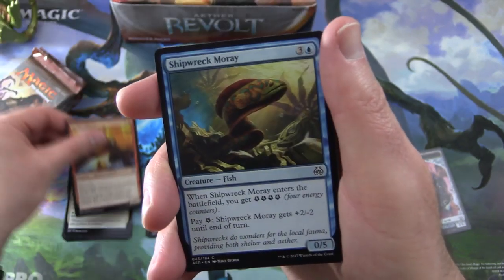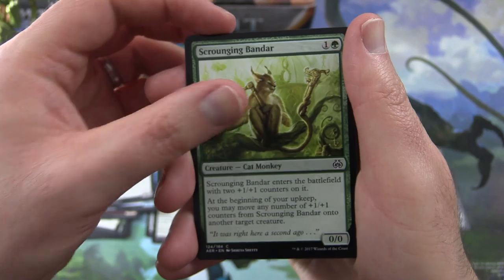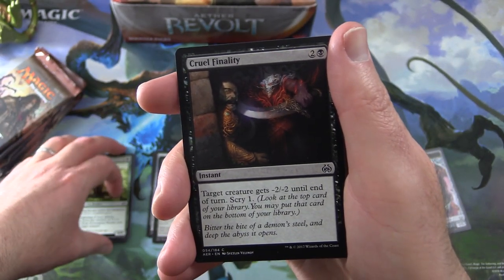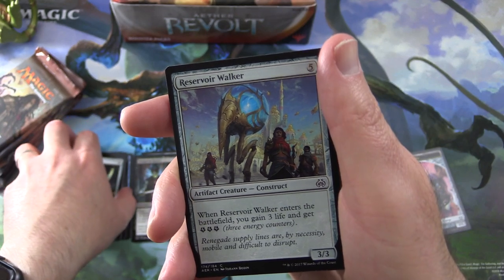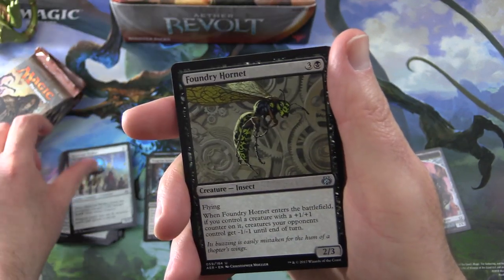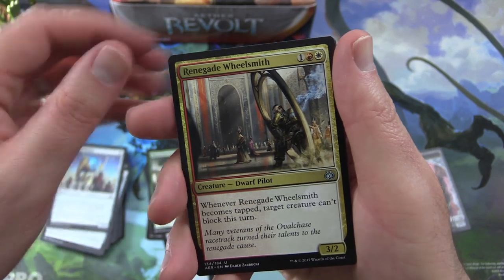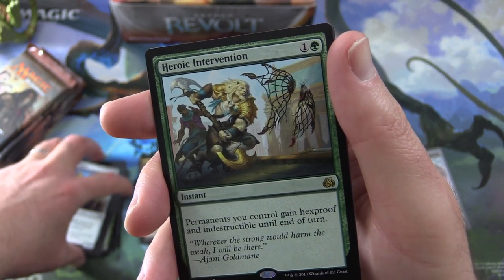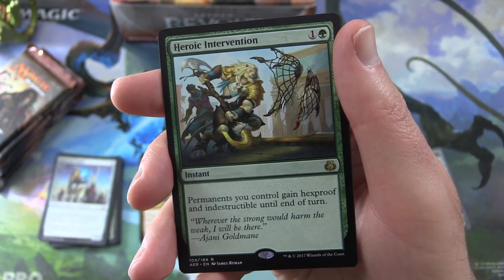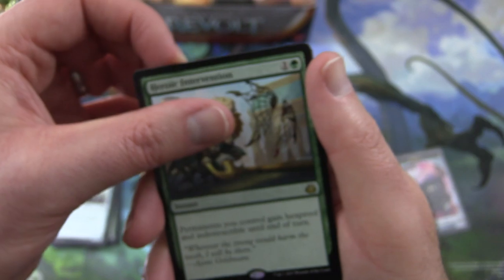Pack two: Conviction, Aether Chaser, Shipwreck Moray, Fen Hauler, Scrounging Bandar — Cat Monkey, okay I guess that does look like a cat and a monkey — Cruel Finality, Aether Inspector, Implement of Ferocity, Implement of Malice, we're getting all the implements today. Reservoir Walker, Foundry Hornet. Uncommons: Monstrous Onslaught, Renegade Rallier. Rare is Heroic Intervention — instant for two, permanents you control gain Hexproof and Indestructible until end of turn. 'Wherever the strong would harm the weak, I will be there' — Ajani Goldmane. Also a Mountain and another Servo Token.